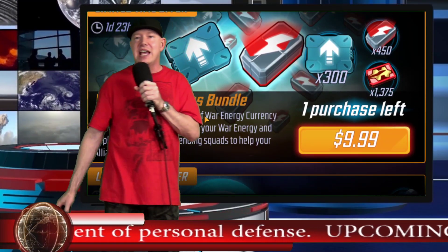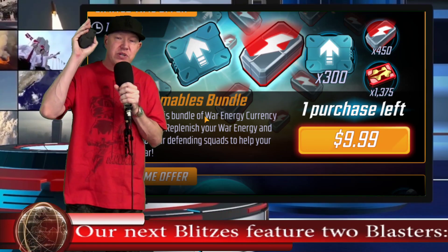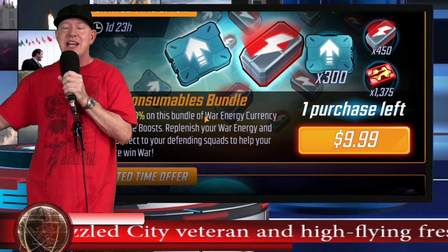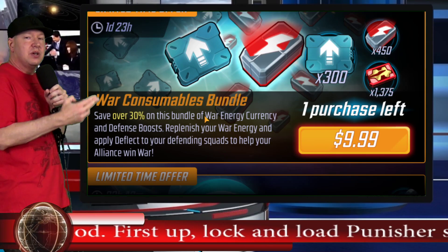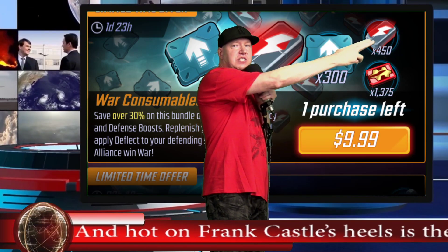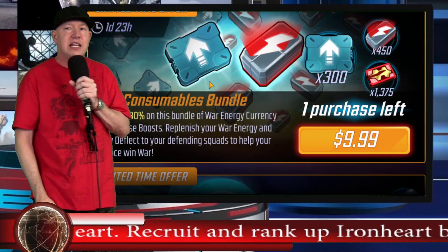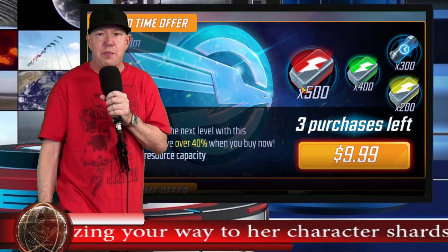Pack of Shame — one purchase left. Yes, I already bought it. We did win our war — it came down to one match, one room, and I was the last person to go in. My Inhumans fought their Coulson while someone on the other team fought a Merc team. I finished first and we won. The Pack of Shame kind of won the match — purchasing it lets us finish faster. The reason we buy it is for the war store currency, which is very valuable. I can get five Mr. Sinister shards or Sif with that. This pack gets purchased a lot in highly competitive alliance war situations.